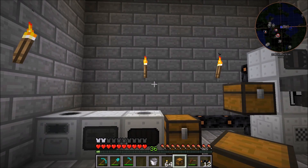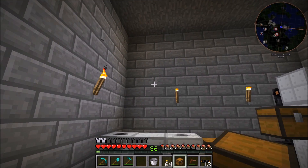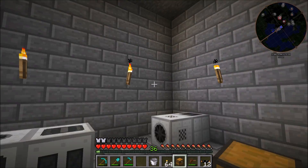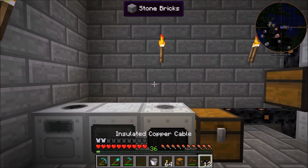Now we've got a chest for the output from the fuel rod automation, which is going to be sitting in the air a little bit. I would prefer to have it on the ground like this one over here but there isn't enough room in this very tiny room right now, so we'll just put it in the air.